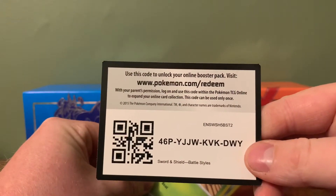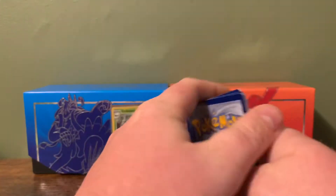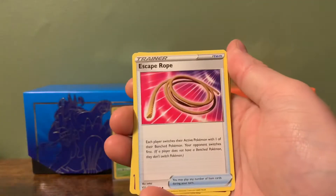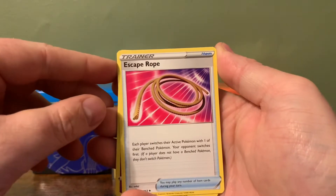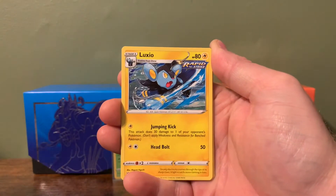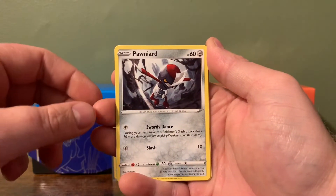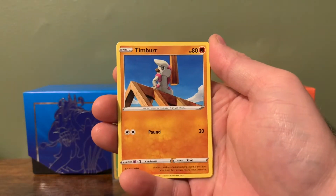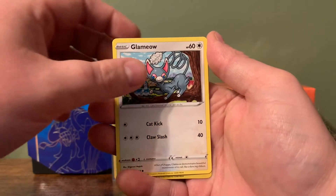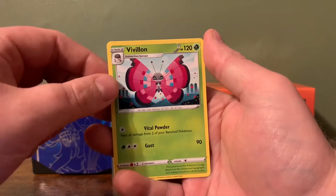All right, let's get into this Battle Styles pack. There's a code card — doing the card trick. We got: Dark Energy, Escape Rope, Grumpig, Luxio, Cacnea, Polteageist, Timburr, Tepig, Glimmet, reverse holo Pachirisu, and a regular rare Virilon.